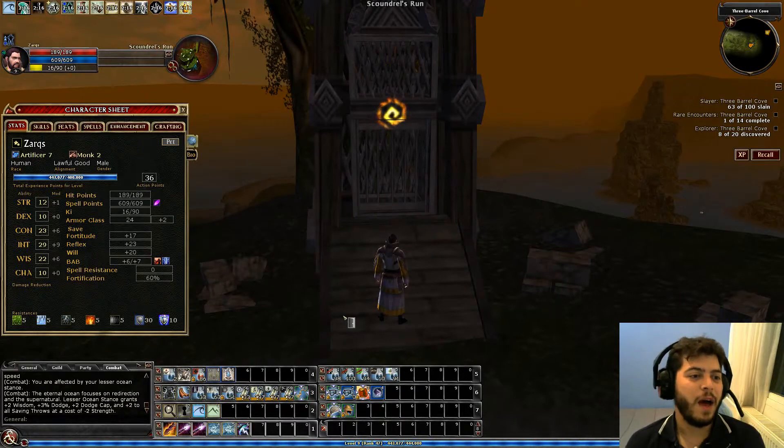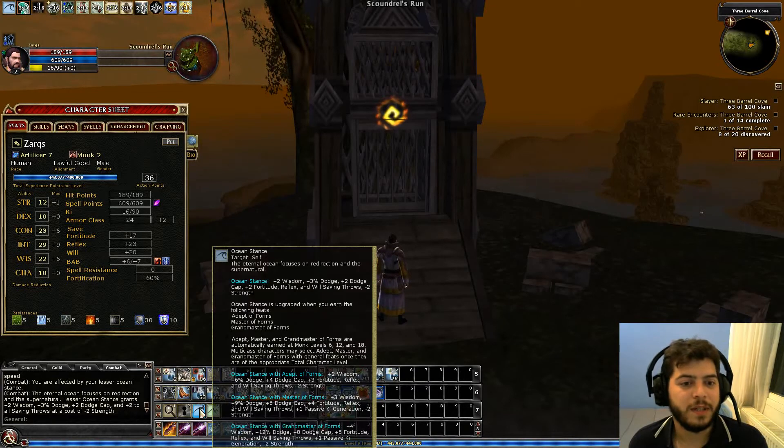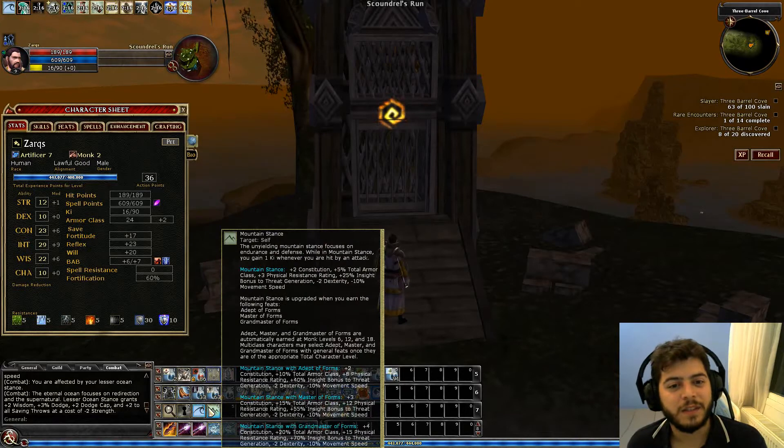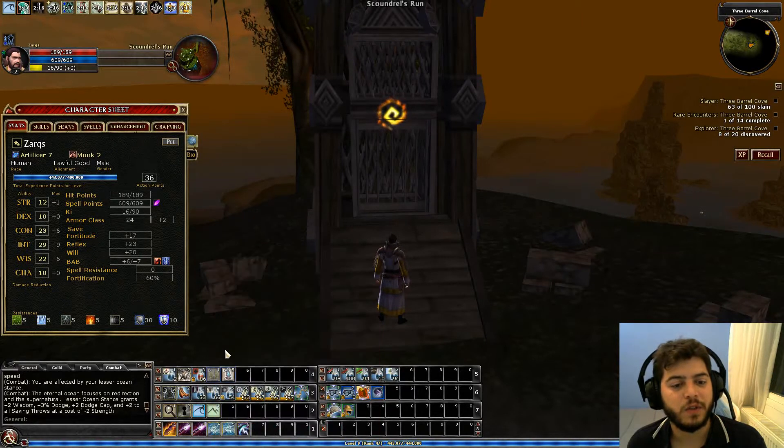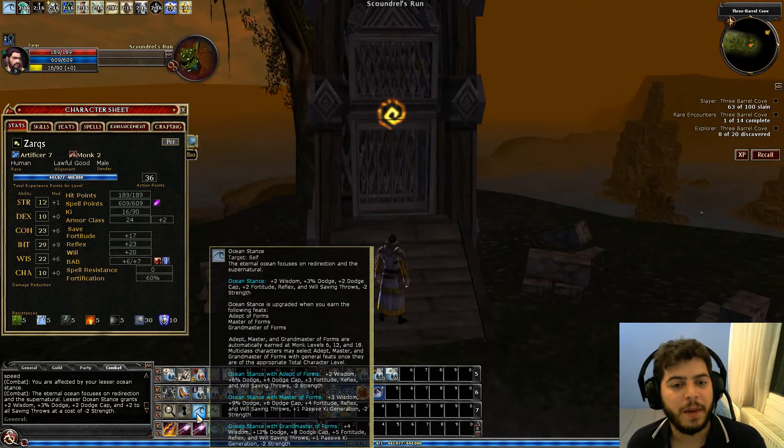Now I have evasion and the monk stances, and I'm using Ocean Stance. I like this stance better than Mountain Stance, mostly because of the plus three to my will saves, plus two wisdom, another plus two to all saves, plus two dodge cap, and plus three percent dodge. The minus two to strength is irrelevant — I just need strength to carry things.